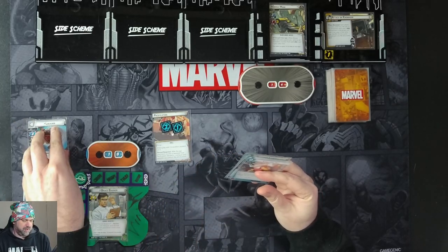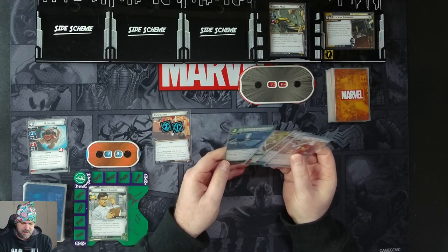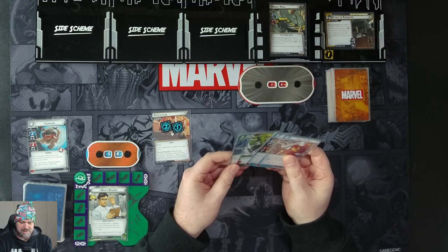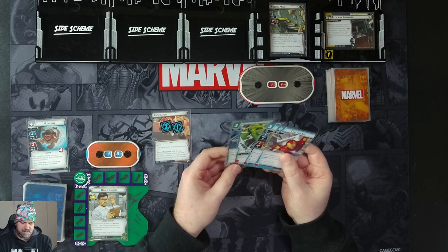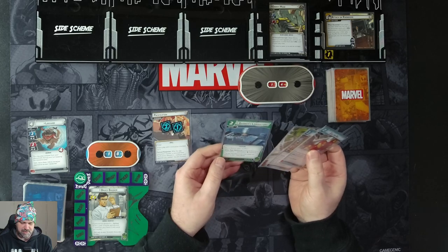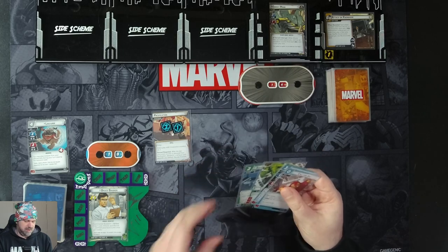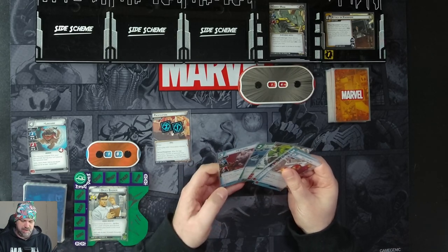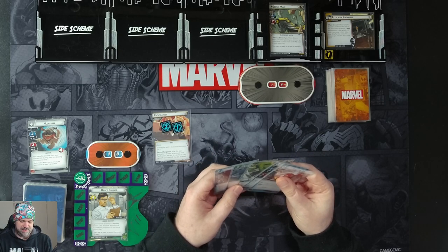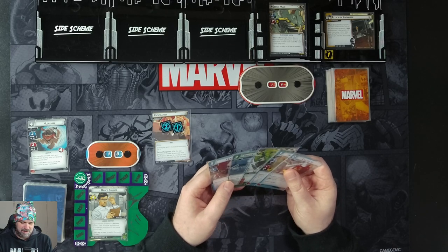We're going to mulligan Lockjaw because we can always play him from the discard. I don't think I need Banner's Lab, but if we play Adam Warlock we could use the Metal Resource to deal three damage to an enemy, which is kind of good. Actually, I will hold on to these and just draw one more card. We have Caliban. Now I've got decisions to make.